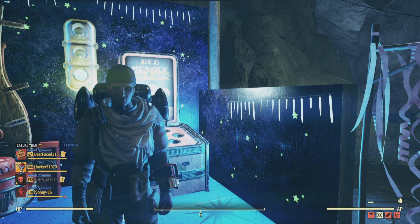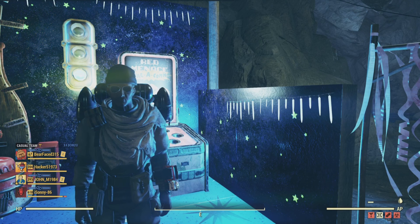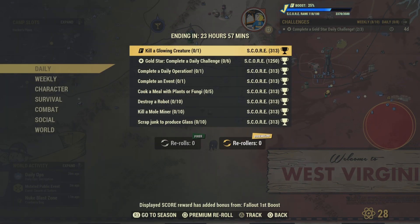Hello wastelanders, this is Hacker. Welcome to the channel. Today's Thursday June 8th and here's a list of the daily challenges plus the satellite items on Fallout 76. Let's check them out and see what we got today. For the dailies, we have kill a glowing creature — you need to do one of those.